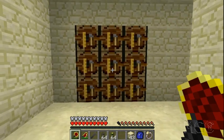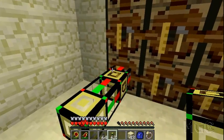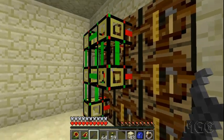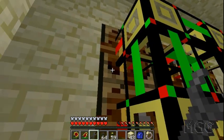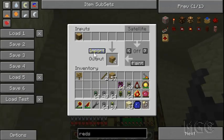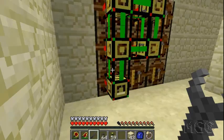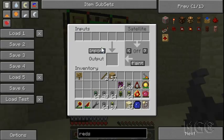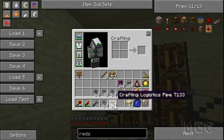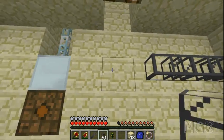Last but not least, let's put in the recipe for the block breaker: cobblestone in six spots, one iron pickaxe, one piston, and one piece of redstone. These crafting tables are just sitting there by themselves — you have to put crafting pipes in front of all crafting tables that have a recipe. Right-click the crafting pipe and click 'Import' to copy the recipe from the adjacent table. Make sure you do this for every table, otherwise the crafting system won't know about those recipes.